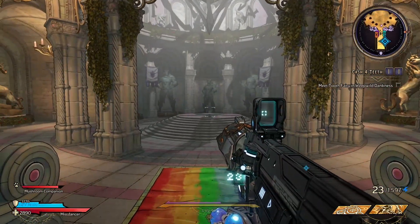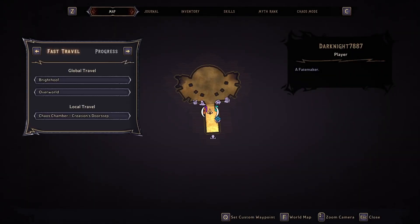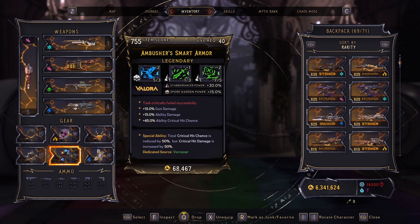Today we'll be looking at a fairly broken build. Just want to show off the gear we're using here. For a shield, you can use really anything you want — shield doesn't really matter. But for your class mod, I am currently running Stammermancer and Sporewarden. This is in no way a perfect roll, but specifically the smart armor increasing critical hit damage by 50%, and this will be important for later on.